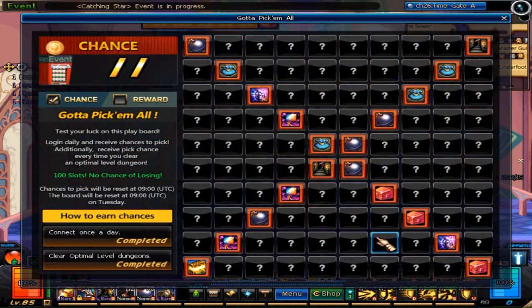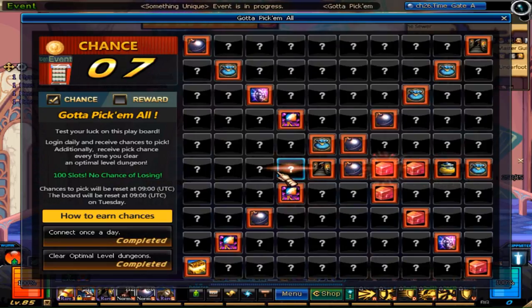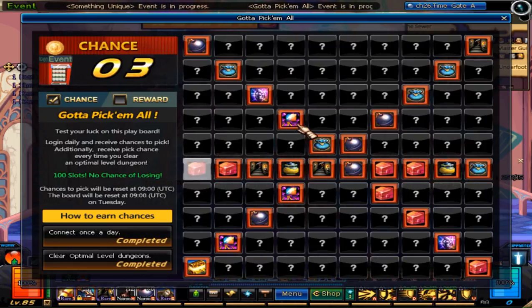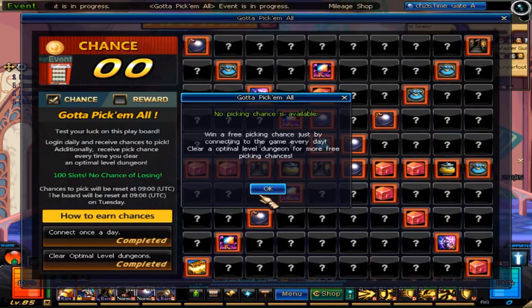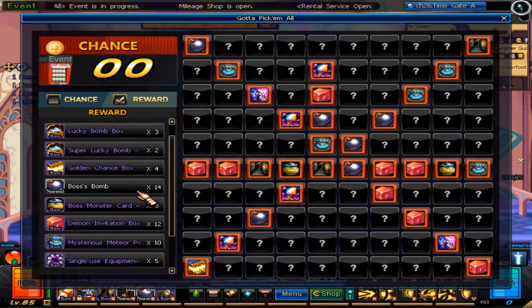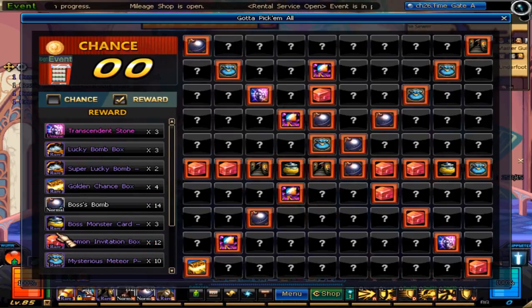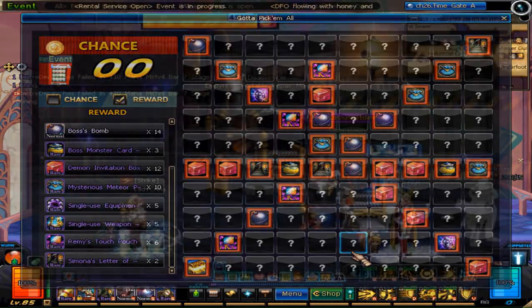The 'Gotta Pick 'Em All' event is back. You get a certain number of rolls to flip over squares on a giant board. Some squares have bombs to help you immediately destroy adjacent squares. You can also farm a few extra rolls every day by completing optimal level dungeons. The items look nice, with a wide array to choose from — for instance, boss card pots, which are always great, and transcendent stones. Make sure that if you get a Simona's Letter of Recommendation, you use it immediately, because those are removed daily.